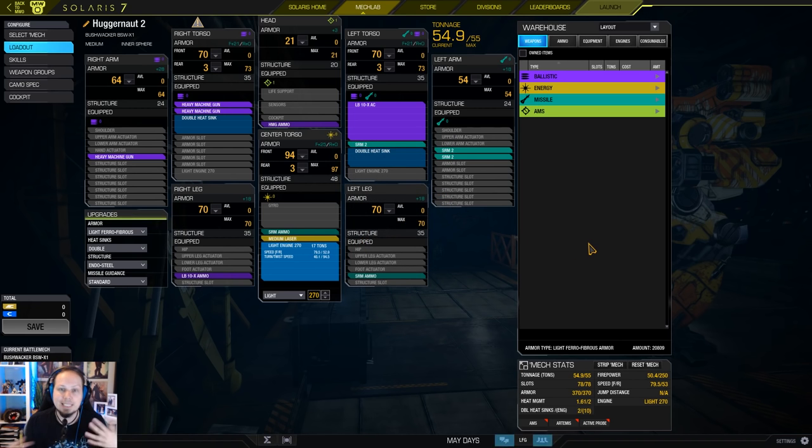What we want is DPS — constant DPS. And the King Crab has one problem: they have very poor weapons convergence when you are directly in their face. The left and right arm cannot bring the damage to the point anymore, and they struggle with this. So try to find a nice angle on the enemy by picking close-range maps. Go for the Factory — first priority.